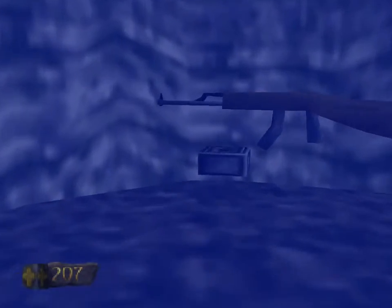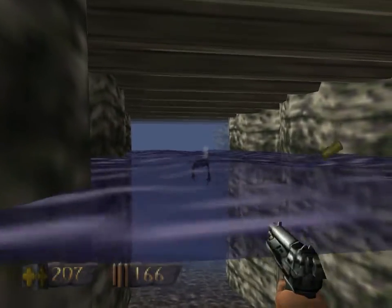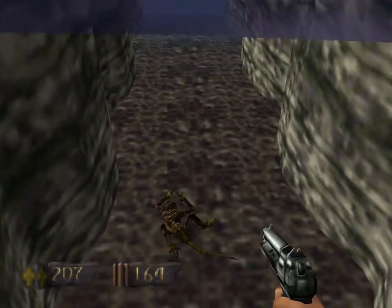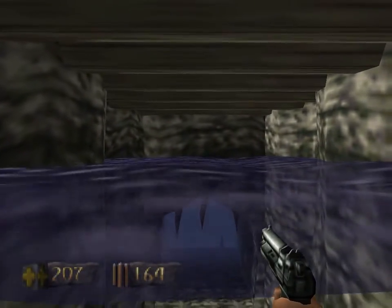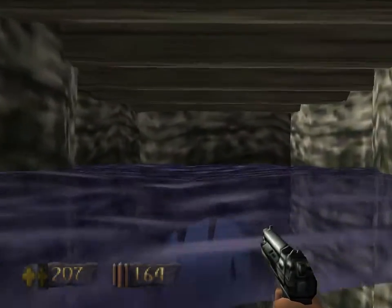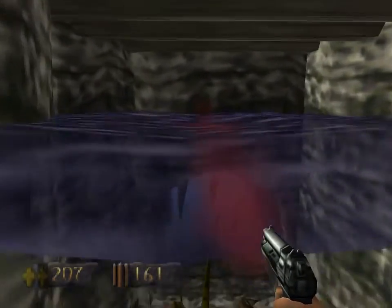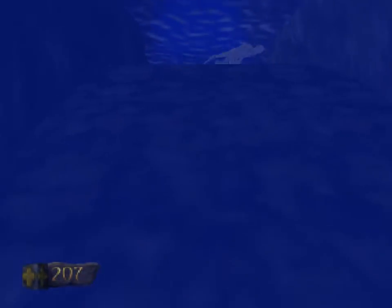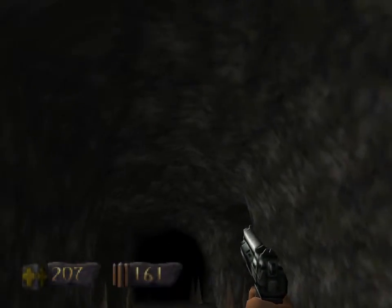Being underwater in Turok is kind of a death sentence. You don't have access to any weapons other than your knife in the first game. You generally won't see too many enemies other than leapers underwater. Some mazes can still shoot at you when you're underwater, but you won't directly encounter them down there other than leapers. But it's not a good place to be, and since the leapers are repeatedly spawning in, let's leave them behind.